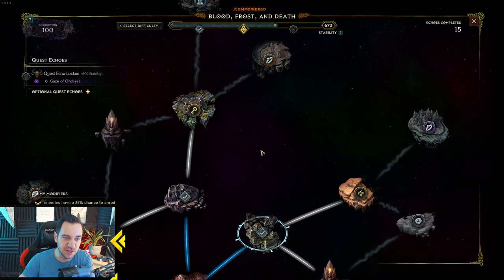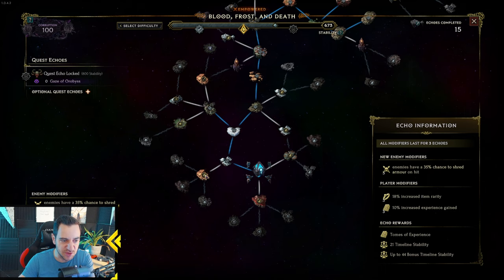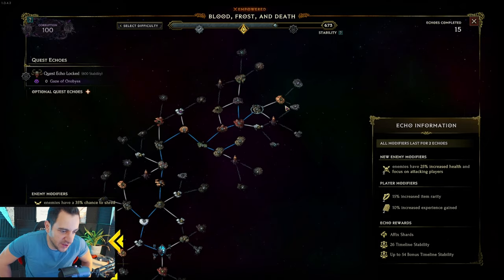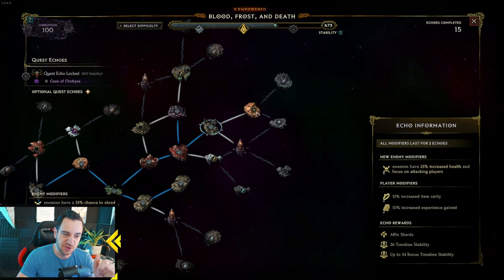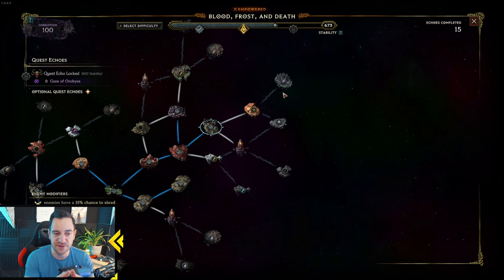The better the item drops are the further out you go. Like these unique rewards or the Exalted ones — they are at the outskirts. In the middle, it's usually just runes and experience. There aren't really great rewards close to the center. The further out you go, the more difficult it becomes, until you get to Orobus and increase your corruption. So you want to find the sweet spot for your build — where your build can easily handle the outer skirts of the monoliths and you don't die. Because if you die in a monolith, you lose the reward for that Echo.